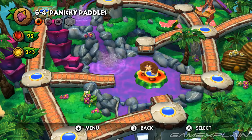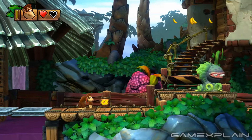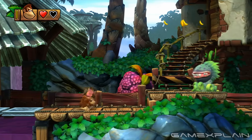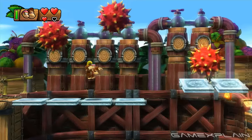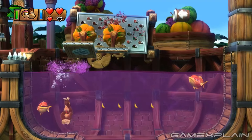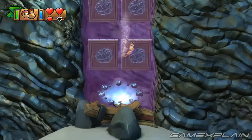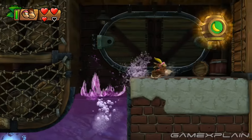The Secret Exit for 5-B can be found in 5-4. If you don't already have Dixie Kong with you, make sure to grab her from the level's only partner barrel and hold onto her, as you'll need her for the Secret Exit. After passing the section with the trio of Bouncing Spiked Fruit near the end of the level, drop into the body of water immediately after and use Dixie's special ability to swim against the current and find a portal. It'll take you to a hidden Gold Barrel that leads to level 5-B.